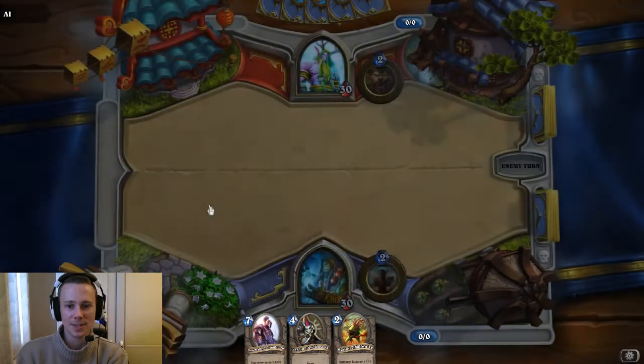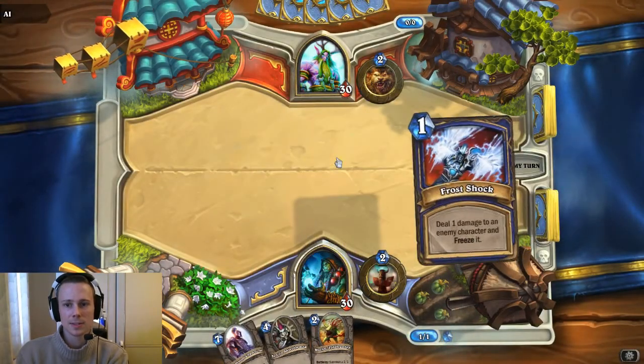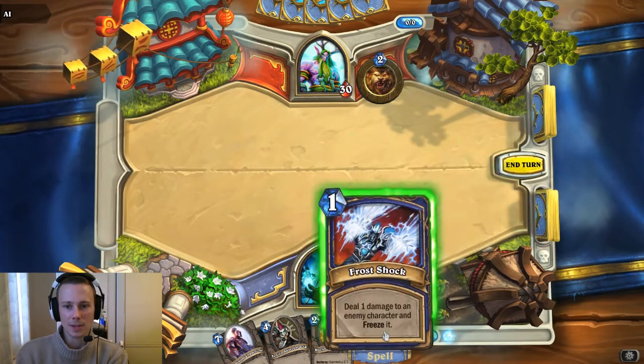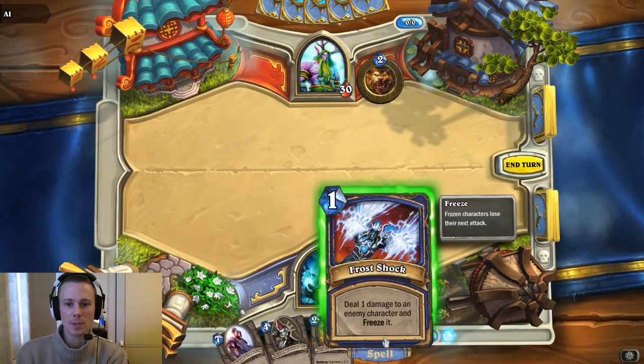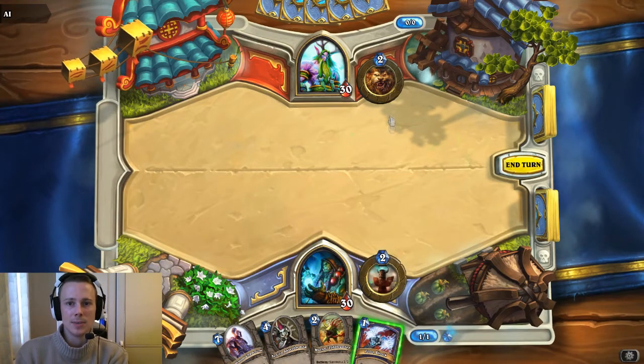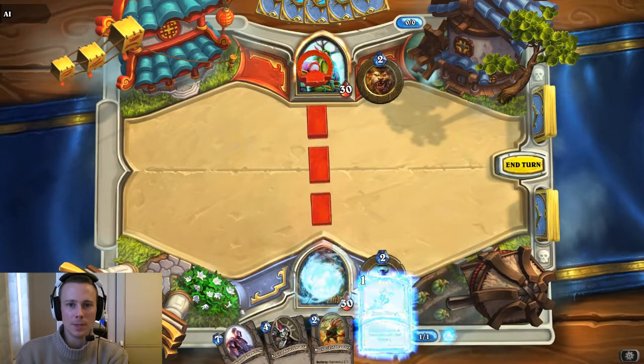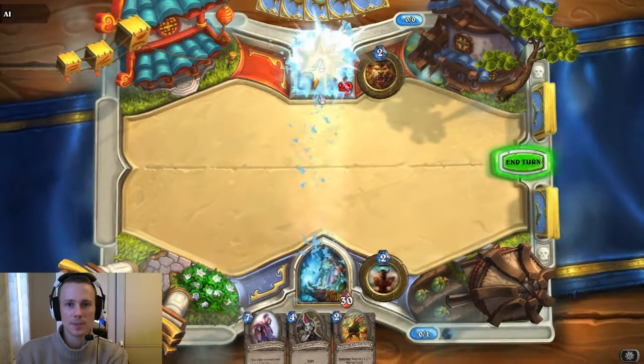I got myself a seven-cost card, so I'm not doing anything this turn. Unless I use a little bit of Frost Shock — deals one damage to an enemy character and freezes it. There is no character to get rid of, but I may as well chuck it at Malfurion. Something to do.